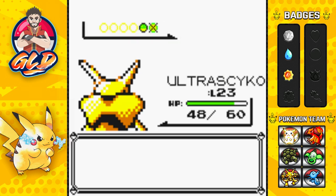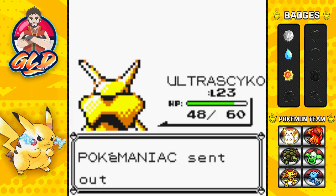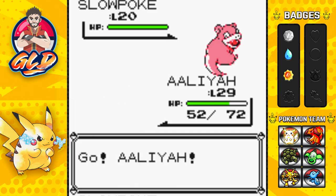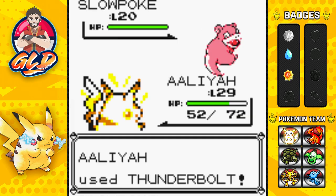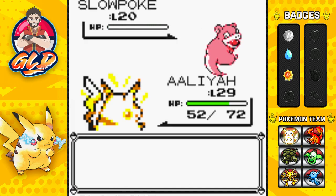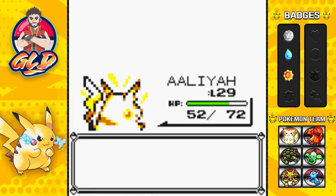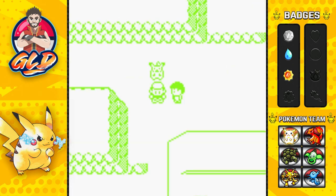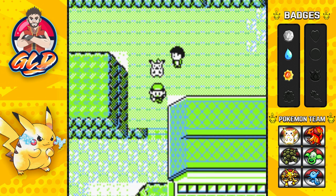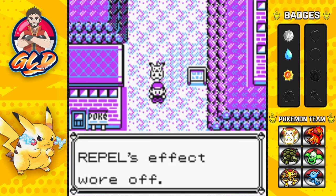Another Confusion attack and there we go — another victory! Ultra Psycho grew to level 23. The trainer is sending out a Slowpoke, so let's go back to Aliyah. I did mention some plans for this walkthrough: I'm not going to finish it with just the team I have and the legendary Pokémon — I'm actually planning to trade in all the other Pokémon I couldn't obtain in Pokémon Yellow. That's the reason Vaporeon and Raichu are part of this walkthrough.